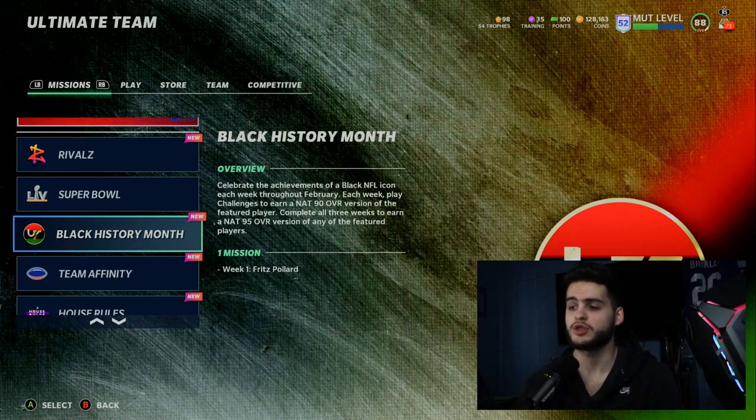Celebrate the achievements of a Black NFL icon each week throughout February. Play challenges to earn a 90 overall version of the featured player. Complete all three weeks and you can turn all three 90 overall players into a set to get a 95 overall of whichever player you want — Fritz Pollard, or whoever the other two end up being.